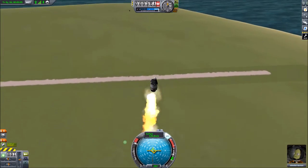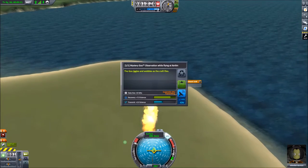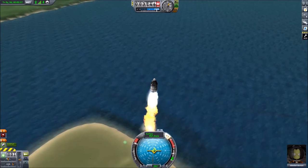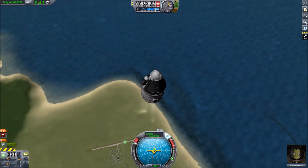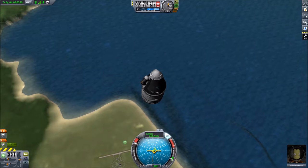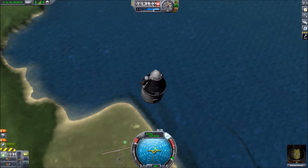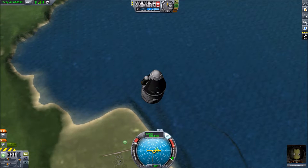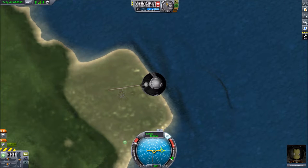We'll start pointing over a little bit and grab our mystery goo. That was worth seven science if we recover it, but only 2.9 if we transmit it. We hit about 400 meters per second and broke the speed of sound. Good for you, Jebediah. We're still coasting upwards, so once we start going back down and we're at a little lower altitude I'll deploy the parachute and hopefully we'll coast safely to the ground. If not, I'm probably going to regret turning off crew respawn — that'd be pretty embarrassing to kill Jebediah in the first mission.